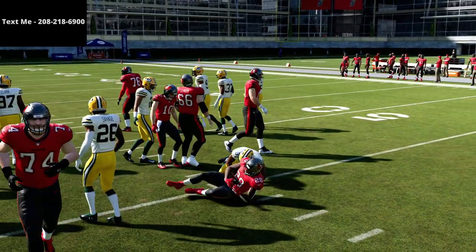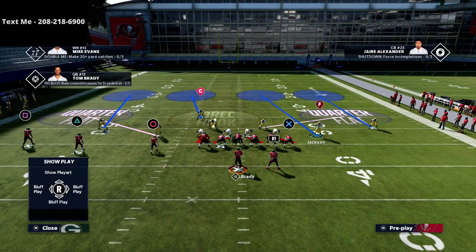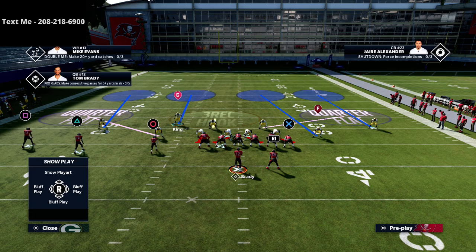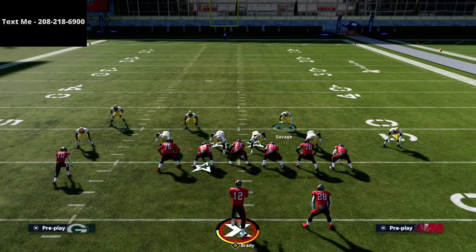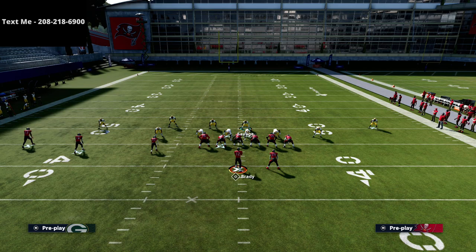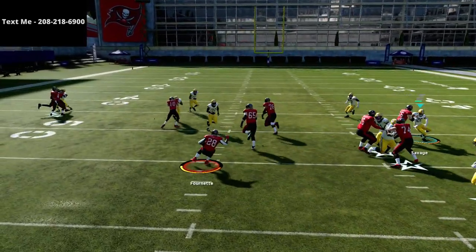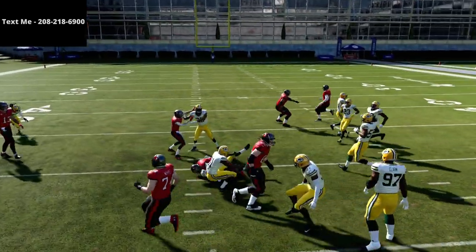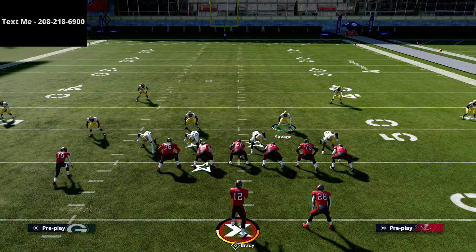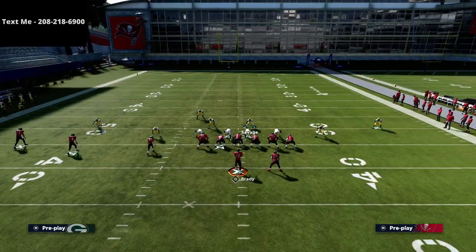Quick base is not really the most sound run overall. What I like about this setup is that a safety comes down into the box. You could bring that safety over into that pocket — that's going to help you out a lot. That gives you an additional advantage: if they get past your user, you can click the right joystick in and you'll play pretty good run defense.